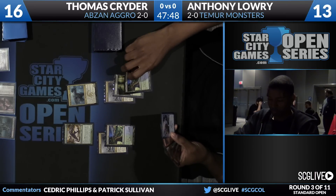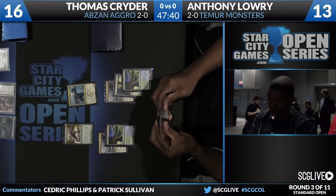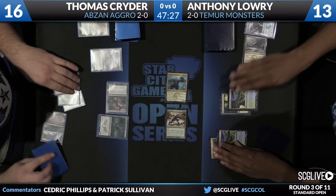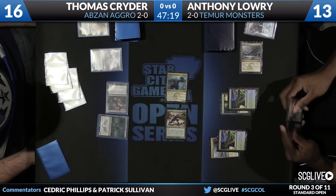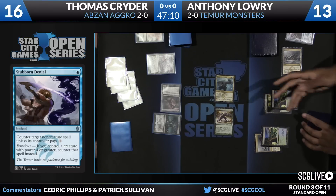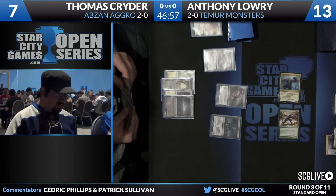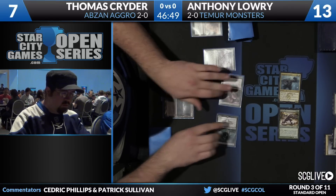Bloodsoaked Champion comes down. Larry's draw for the turn was a copy of Stubborn Denial — that's a delight. That one is turned on in multiple ways. There's also a Boonsater in hand; he's maybe considering bestow action. Anthony has a lot of fives in hand — he'd ideally like to find a four to line up alongside the Stubborn Denial. Here's a copy of Hero's Downfall — and that will be denied. Stubborn Denial would have countered it no matter what.